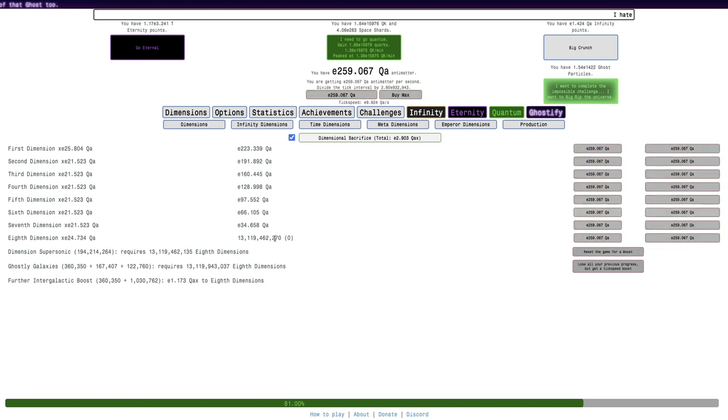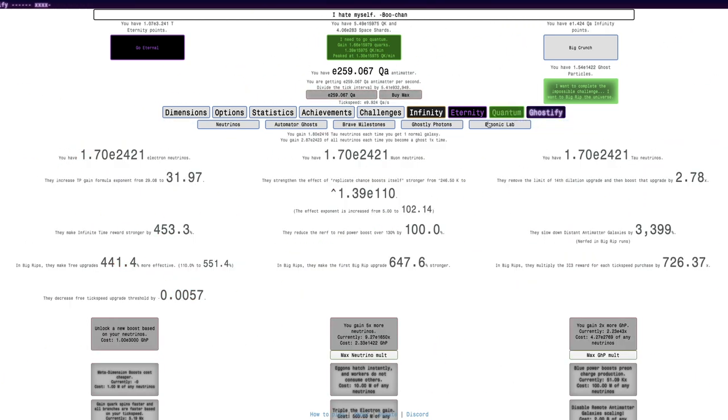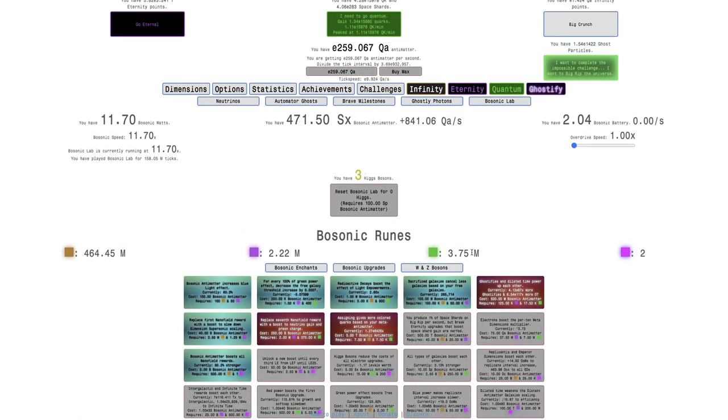Hi, Super Spruce here, back with another Antimatter Dimensions New Game Plus Plus video. It was episode 201, and it's been a while since last time I actually did gameplay, or episode 199. I have 470 sextillion bosonic antimatter. I think that's a record, honestly, and that's with only 6 bosonic upgrades.